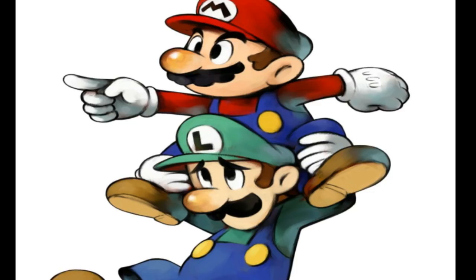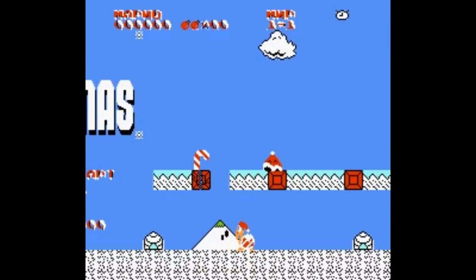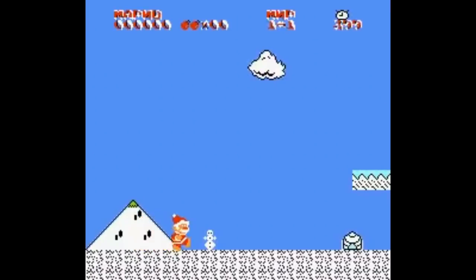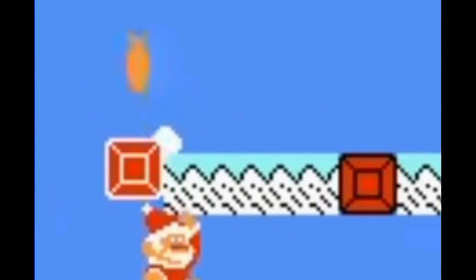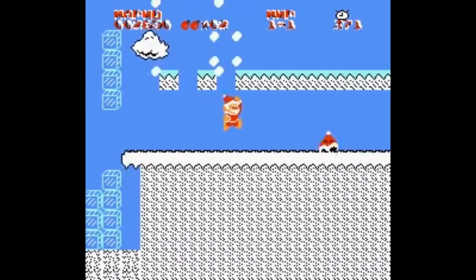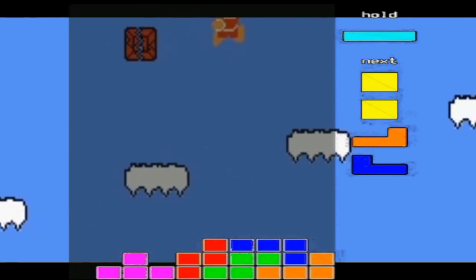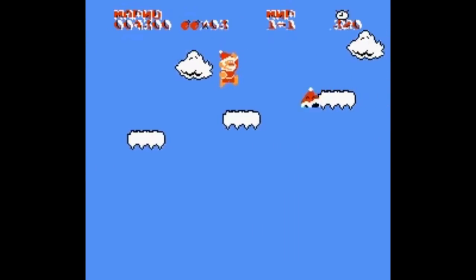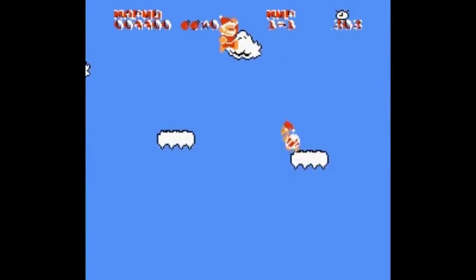Speaking of Mario Bros., here's a game called Super Mario Xmas, which is a hack of Super Mario Bros. — but once again, Christmas themed. There's snow everywhere, Mario's dressed as Santa, and the Goombas are wearing Christmas hats. The whole game plays with ice physics, meaning get ready for a lot of slipping and sliding. Also, for some strange reason, Tetris music is playing in the background. This game was never really finished, but it's kind of fun.